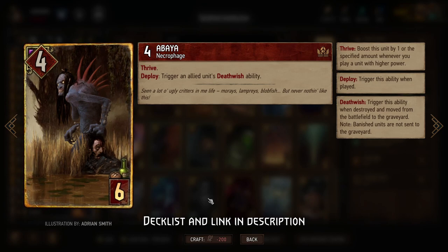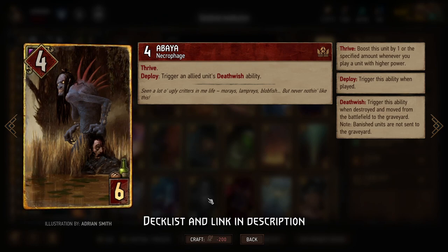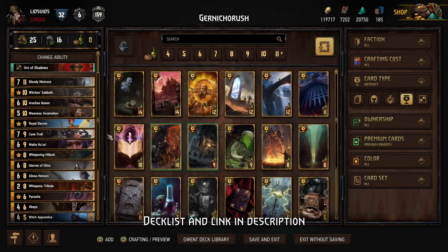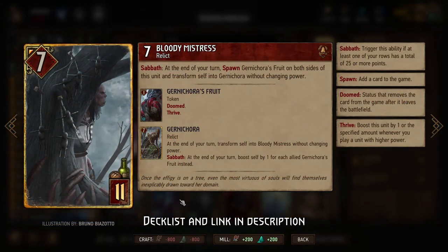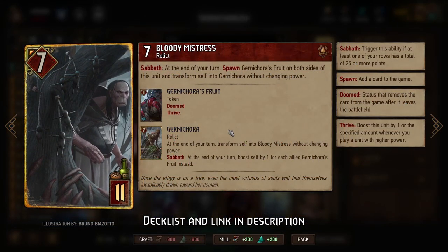At that point you're going to be completely out of board space because there's only so many Gurna Korras you can fit in a row, and because each Gurna Korra is going to try to spawn in Fruits of Yizketh it's going to be that much more crowded still. It's greedy so you don't really need to do this, but it is an option if you want more Gurna Korra action. So that's what you're trying to do in round one: get at least two Gurna Korras on the board and get a Sabbath so you can transform them from Bloody Mistress into Gurna Korra and start generating all those points.